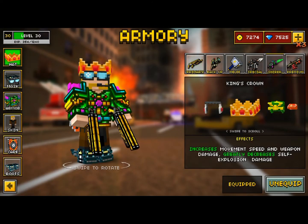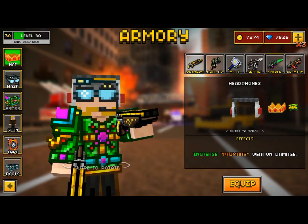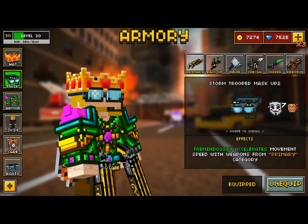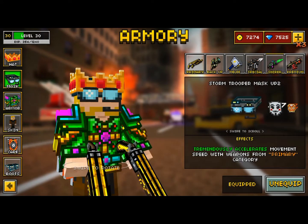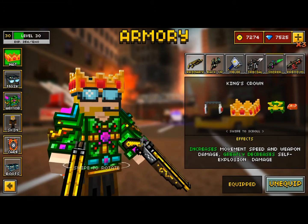So there was a big thing: they took away the Adamant Helmet and gave you around 2,000-ish coins for that. I think it's because players were so hard to kill with full Adamant. They added masks, kind of like the hats, but they tremendously accelerate movement speed with weapons from the primary category. So it's basically a second hat, just a different item.